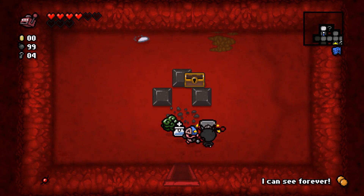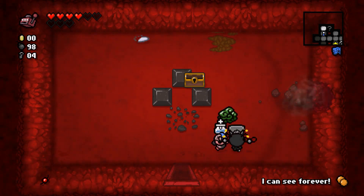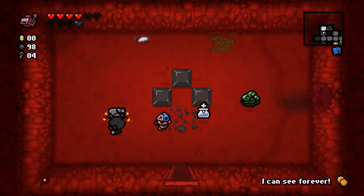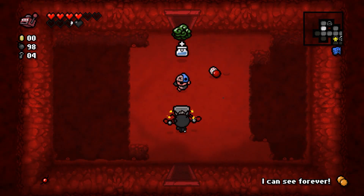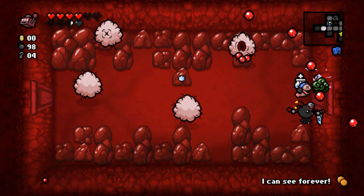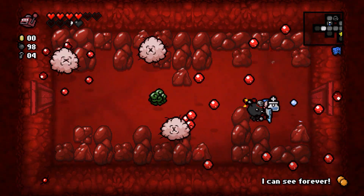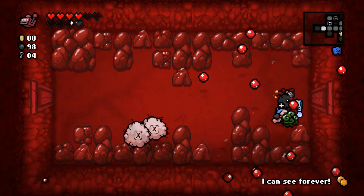From the chest — an eternal heart. Unfortunately this is a Mom's Heart level and I'm fairly sure you can't leave the room after beating it. We'll have to take this. We'll probably lose it before we can keep it, but whatever. The aim here is mostly just shooting shots, so the shield should be pretty effective.